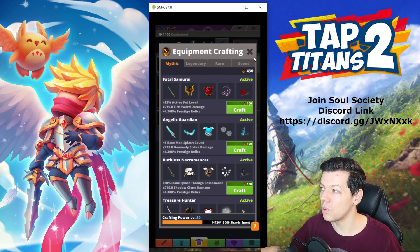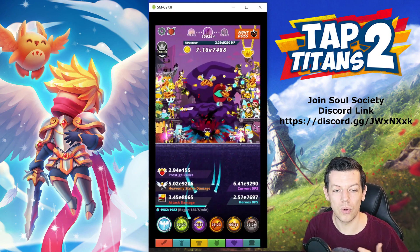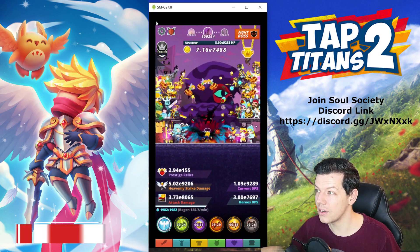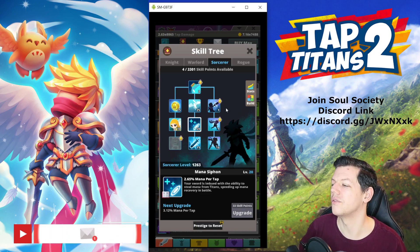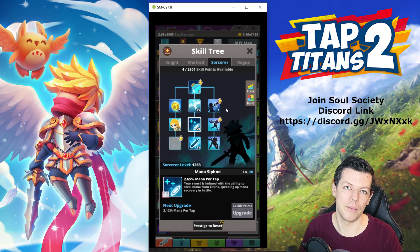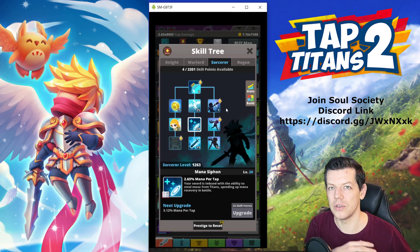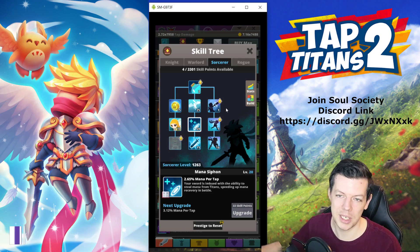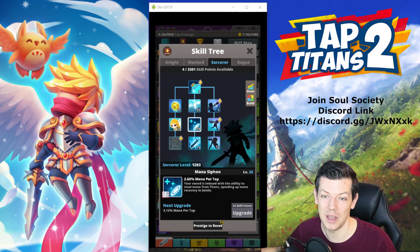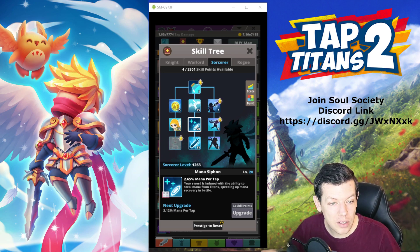Those four sets — Angelic Guardian plus the three legendary sets — will help with both Heavenly Strike damage and mana refund. You can also invest more skill points into Mana Siphon in the skill tree under Sorcerer — maxing that will help too, though you lose some skill points from the build. With 1,700 skill points you should have plenty anyway, so hopefully that solves your mana problem.